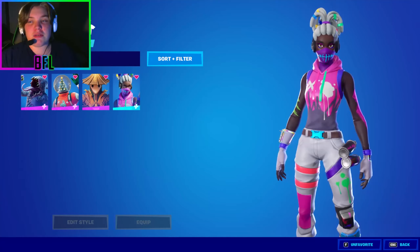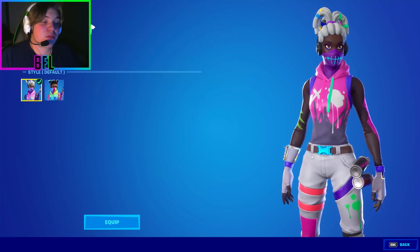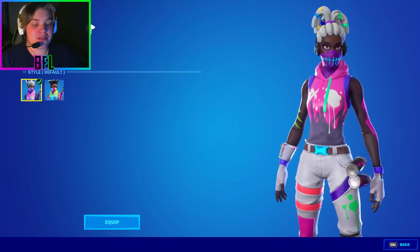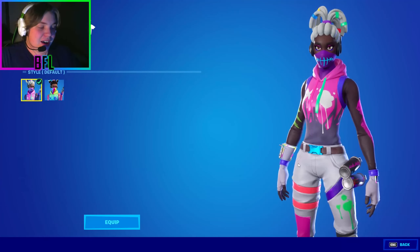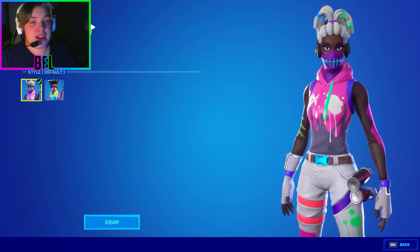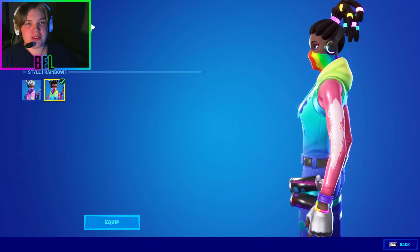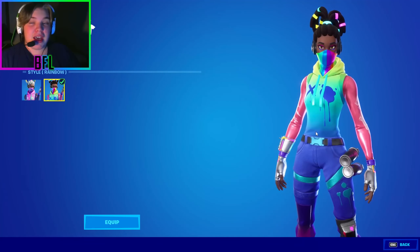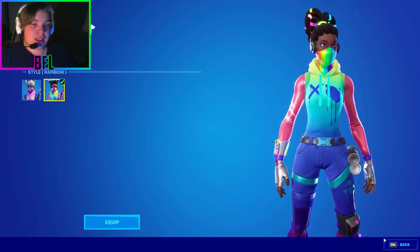Starting with Chapter 2 Season 1, my favorite skin has to be Complex. I love anything RGB — glowy, shiny things. Complex glows at night with really pretty colors and she's actually one of my main skins. I love how they did so well on the skin and I'm very happy I have her in my locker.